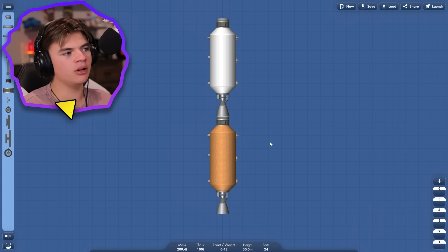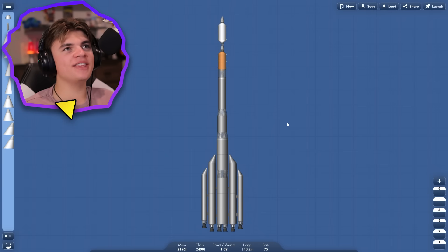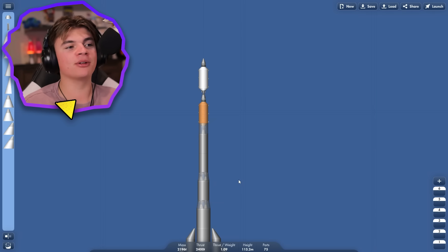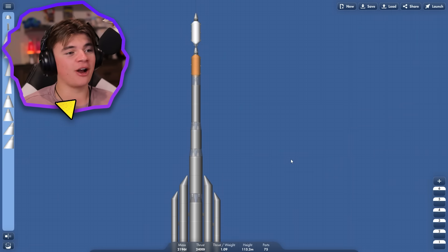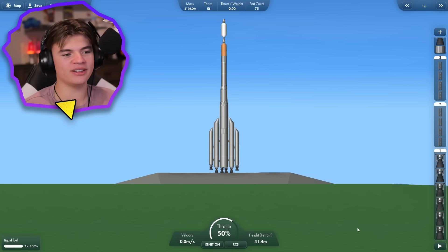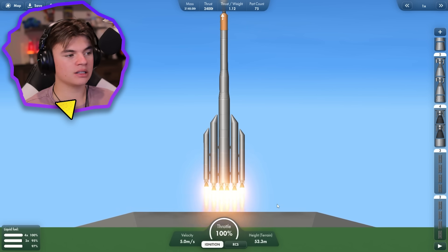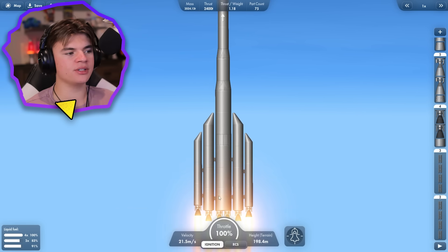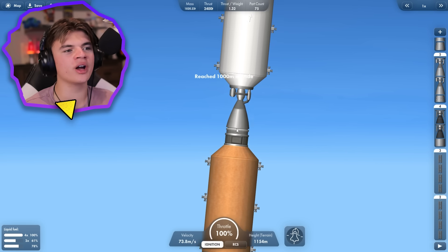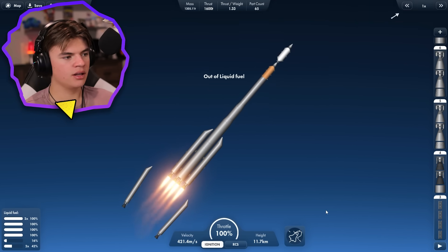This might actually be the biggest rocket I've ever built in Spaceflight Simulator. I wanted to be completely sure we can rescue these landers, so it's a very big rocket. Let's stage it up and go. The biggest rocket I've ever built — let's go for it. It takes off, which is actually surprising.